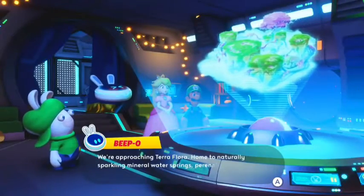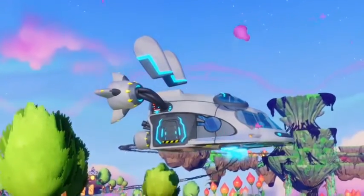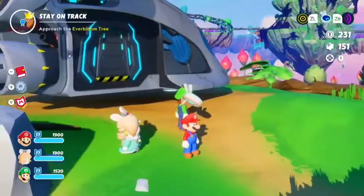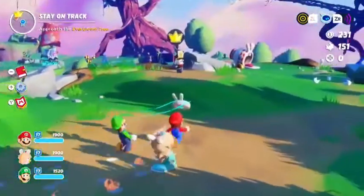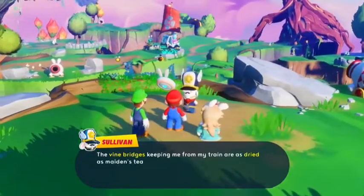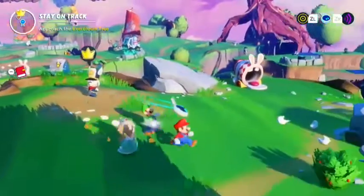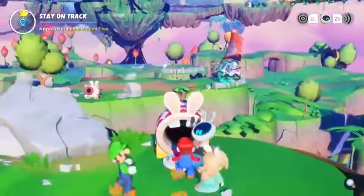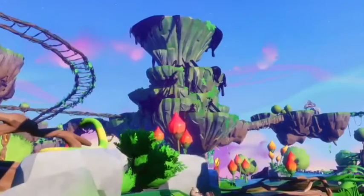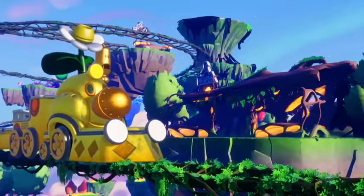Today, our heroes travel to Terra Flora in their quest to save the Sparks. This green and usually lush planet is struck by a drought, caused by Cursa's malevolent influence. To help the planet blossom again, Mario and his friends must reach the top of the volcano. To get there, they will have to find their way to the central station and take the Wiggler train.